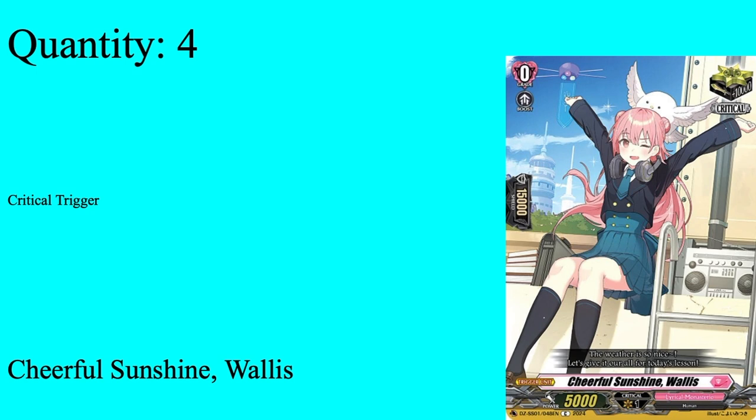Then we have four copies of Cheerful Sunstein Wallets — grade zero boost, 5k shield, 5k power, critical trigger. You can make this whatever crit you want. I choose Wallets to be the crit here, because as in the Al Equilibrium deck profile, the DZ start bosses had their own specific triggers in the Ride Deck, which were confirmed to be the faded one triggers for the Ride Deck grade 0. Because I tried to mirror it, the Destined Ones got that too, so because this was the crit for Marlene, it became the crit for Chris Rain, which means it became the crit for this deck. Four of Wallets.